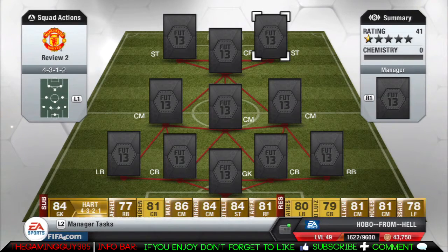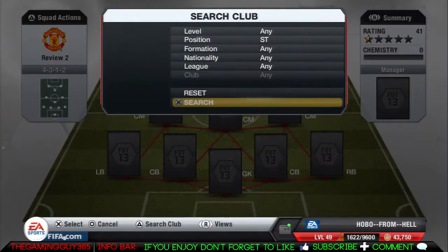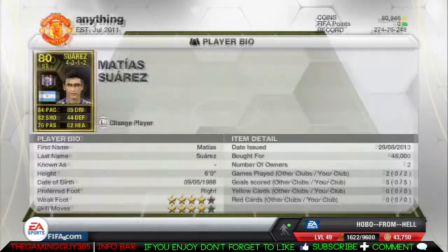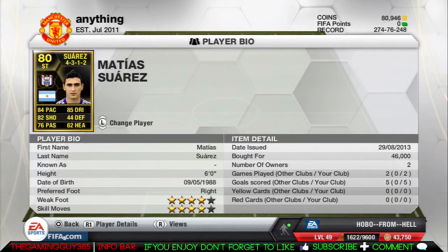Hey, what is going on there YouTube? This is SkimGuy365 and I'm bringing to you my 80 rated Matias Suarez review. He is 80 full paced, 82 shooting, 85 dribbling. He costs between 42 and 50,000 coins. He has a 4 star weak foot and 4 star skills and he is 6 foot.